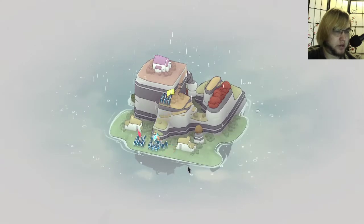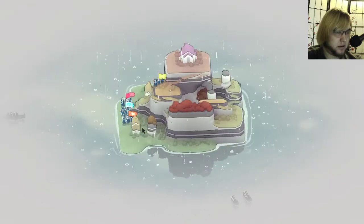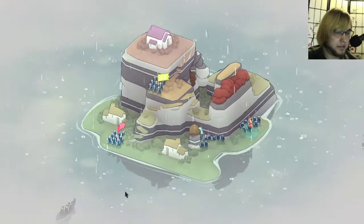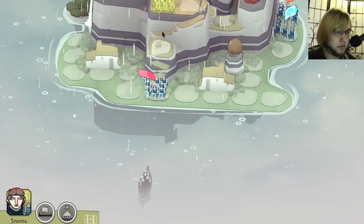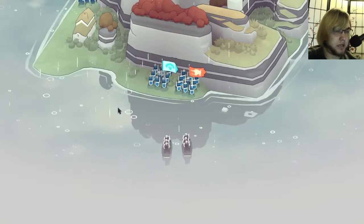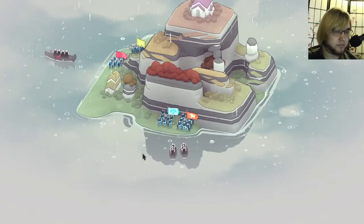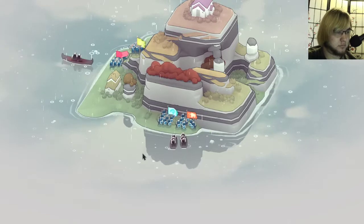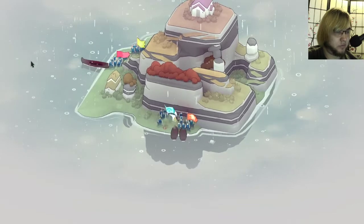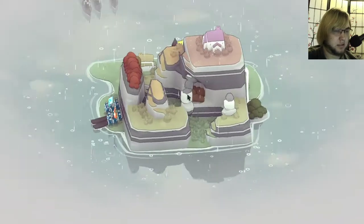Now you're of equal strength with your fellows. So they can land here. You guys can deal with that no problem. They're unshielded so the arrows will pick them off before they get to you. And then these guys can deal with these shield warriors.